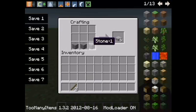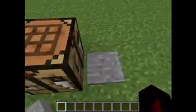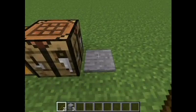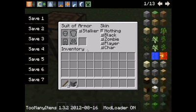It's pretty simple. All you have to do is put three stone blocks and then two sticks, and you get an armor stand. You place it down just like a pressure plate and then you right-click it.